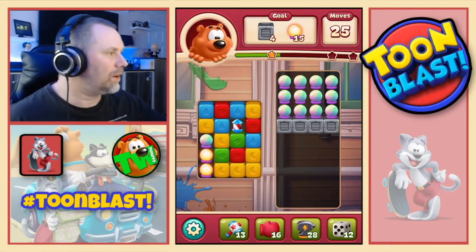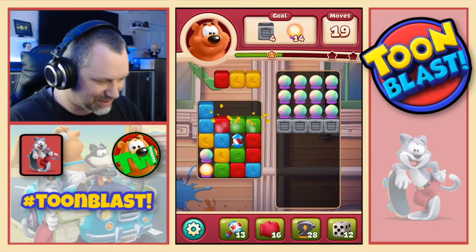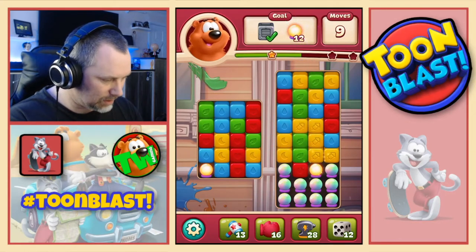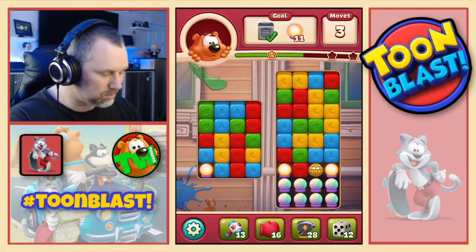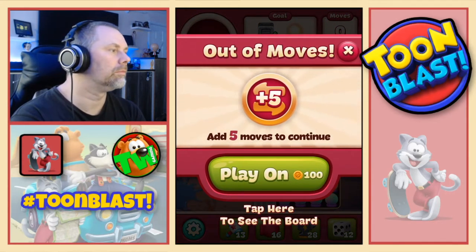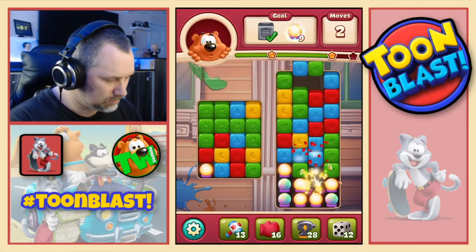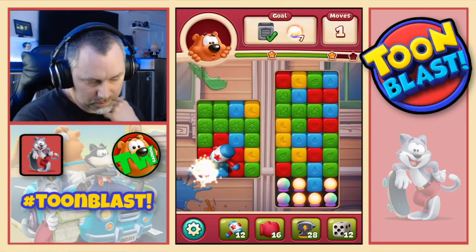How many blocks do you have to pop before you get a rocket going the right way? They won't put them together because that's how games work. But we will get them together and then we will do a combo. Come on, game - work with me here. Thank you. All right, so there we go. There's more rockets, there's a bomb. I've been trying not to use boosters, but it looks like we're going to have to use a few here.